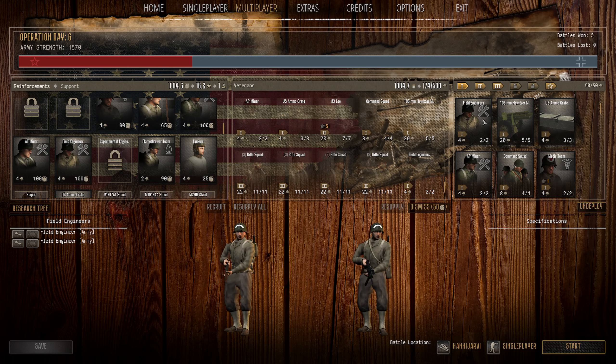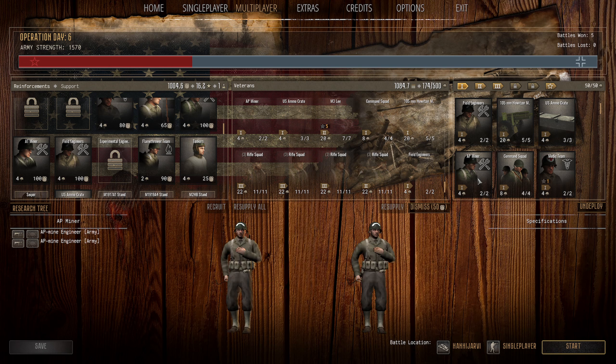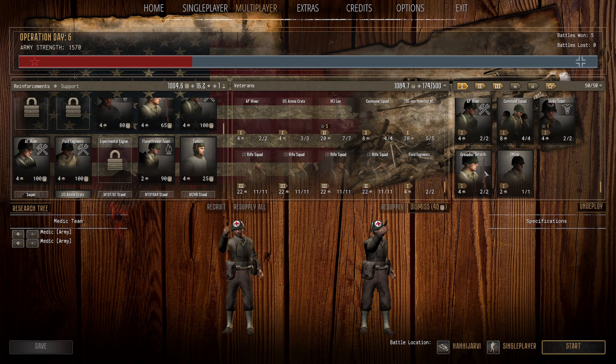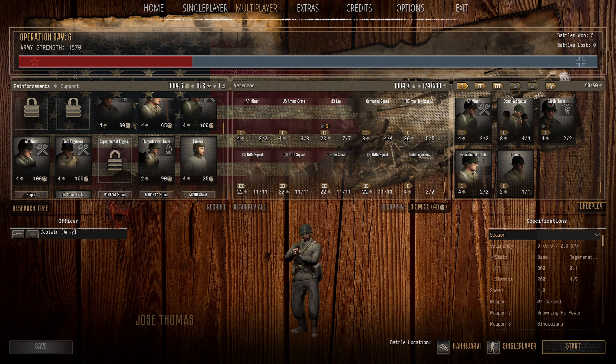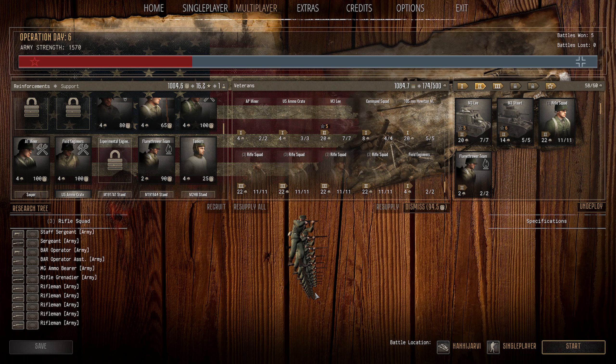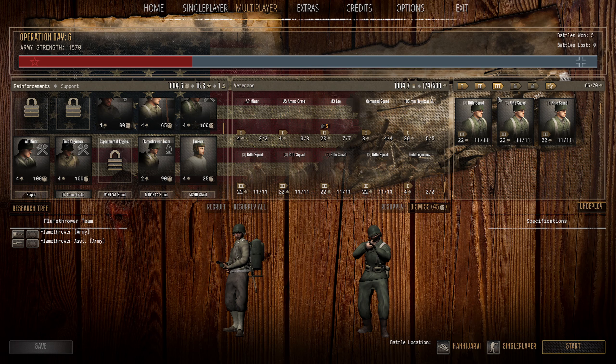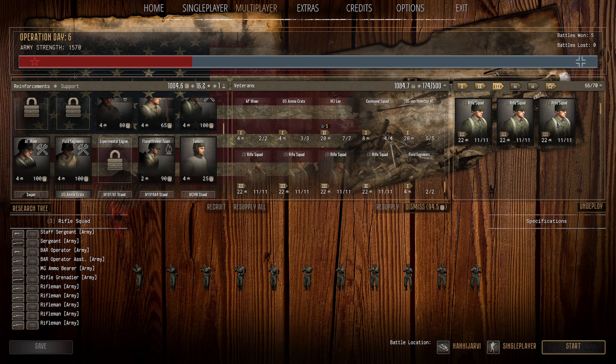We'll go through our deployment. We've got field engineers, the 105 millimeter howitzer, we've just unlocked ammo crate, AP miners, command squad, medical team, grenade detachment, and the officer. Wave two we've got the M3 Lee, the MP Stuart, the more modern rifle squad because we upgraded, and the flamethrower team. Final wave we've got three modern rifle squads to come in and fill those defensive lines, so it should be more than enough.